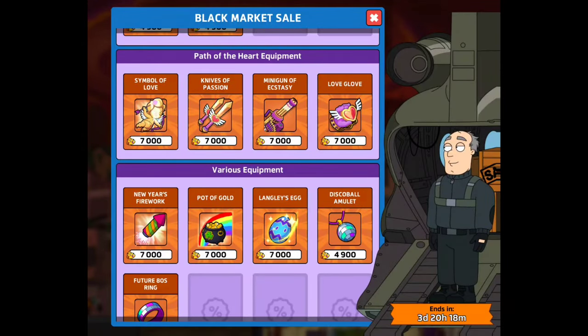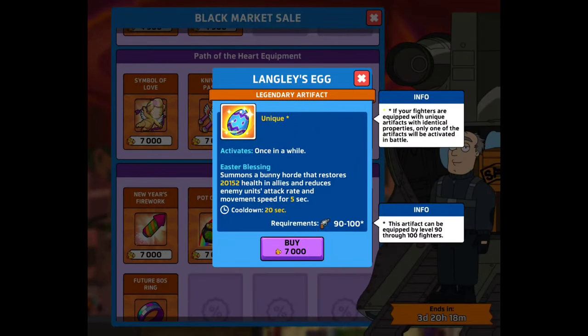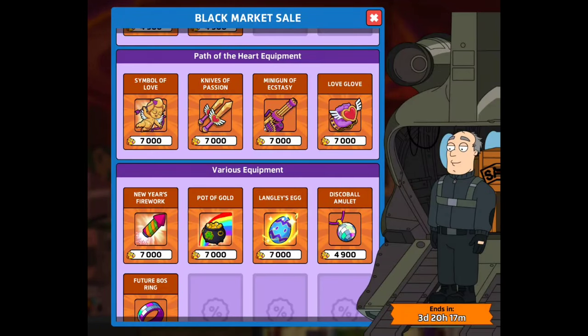It may be all of them worth getting, whether you've been playing for a short while or a long while and got unlucky like myself. I remember Lingley's Egg — before I hit level 100 on my fighters I was around level 70, so this might be a good one for me. It summons a bunny horde that restores 20,000 health to allies and reduces enemies' attack rate and movement speed for five seconds. That's a really good one that heals your troops.